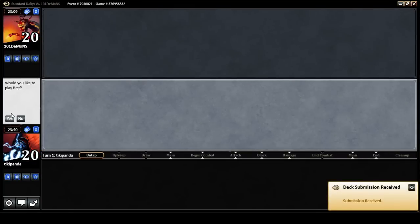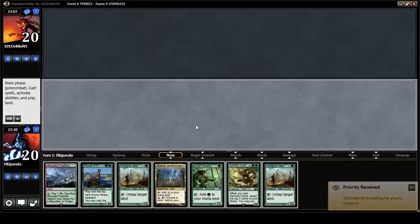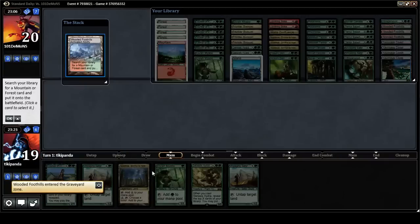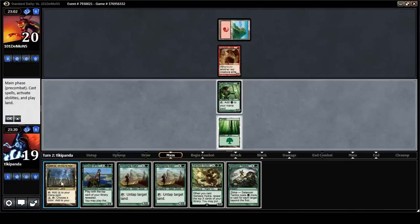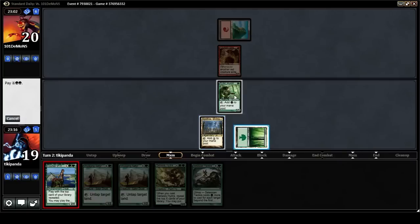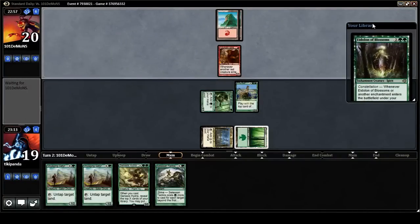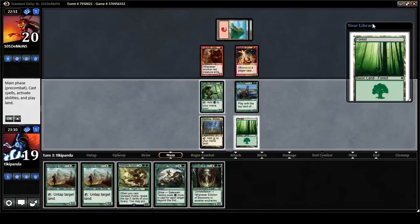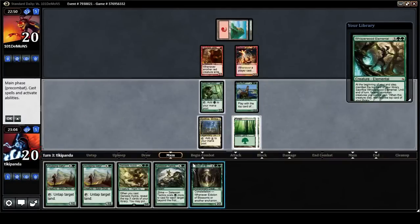I would like to play first — thank you for asking. This hand is a snap keep. We get turn 2 Courser of Kruphix into some really awesome stuff. Citizen Tactics is just great. If we draw a land we can Eidolon, or double Tactics. Opponent plays an Eidolon of the Great Rebel. I think we just use the Tactics while I have a chance to get both of these guys.